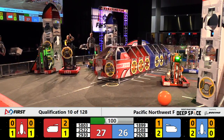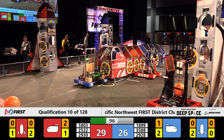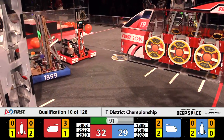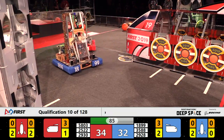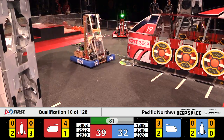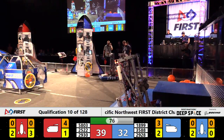Score separated by one point, 27-26, as we come down to a minute and a half left until these rockets have to be ready to go up from Planet Primus. Red Alliance, another cargo into the cargo ship. 37 red, 32 blue, separated only by a few points. 39 red, 78 seconds left in this match.